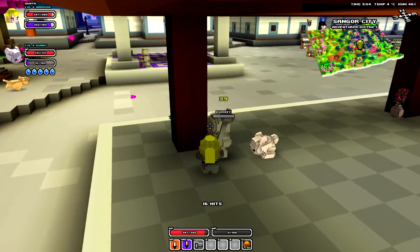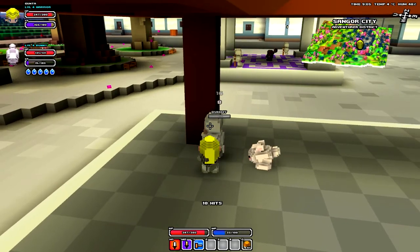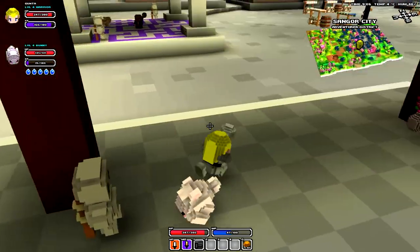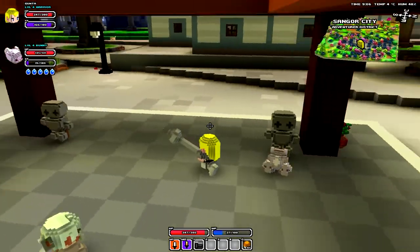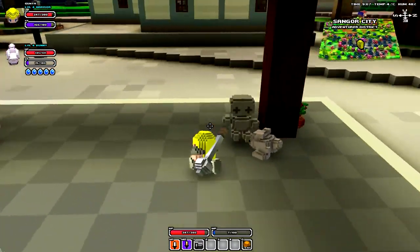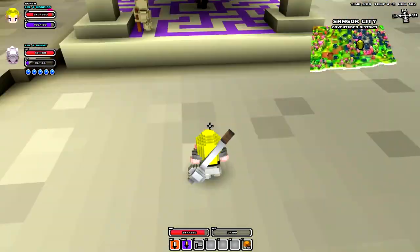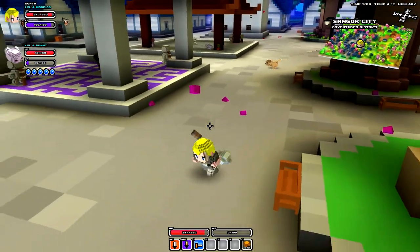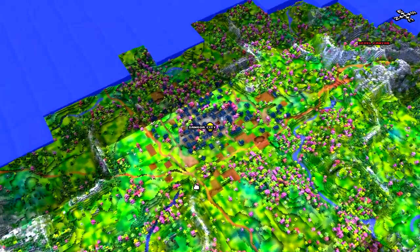Then I hold down M2 and I get a 39 critical hit, 64 critical hit. Anyways, that's my bunny — I'll tell you how to get him later if I remember. We'll just go now. Come on buddy, let's go. I don't know how to get him to follow me, so he just keeps attacking.